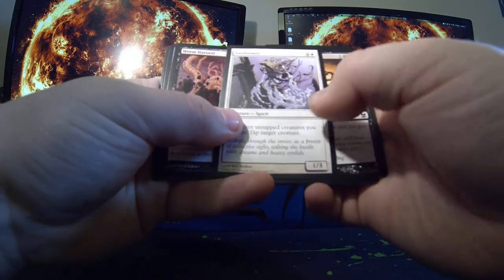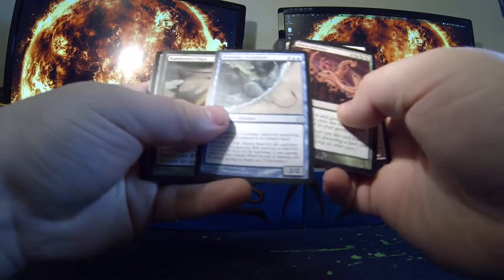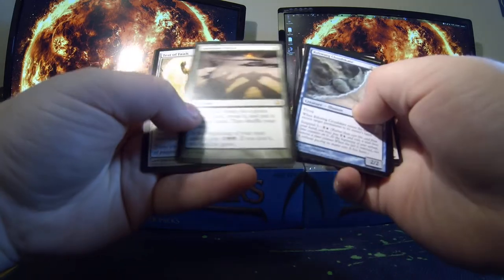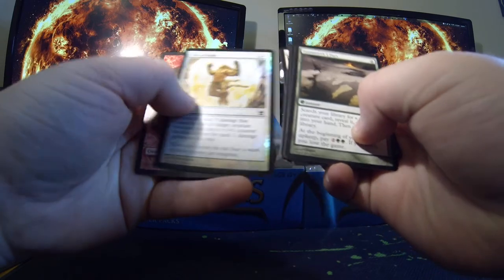Here we got a Sandsower, Worm Harvest, Rifting Cloudscape, a Summoner's Pact, and foil Test of Faith.